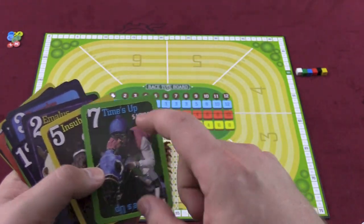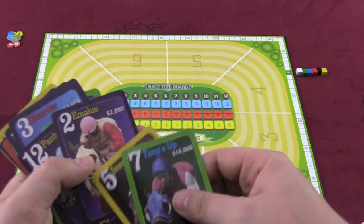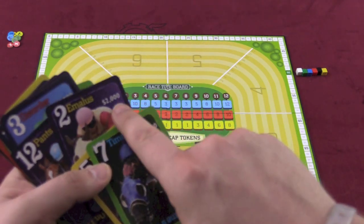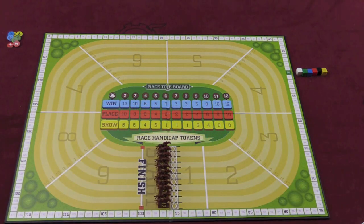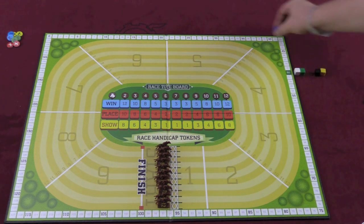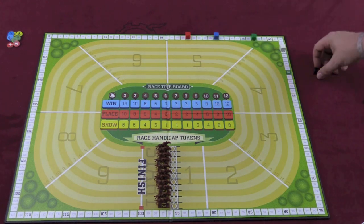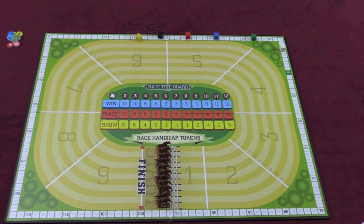When you pick these horses, you're picking the numbers. Obviously a seven horse is better than a two horse, which is why the seven horse costs $10,000 and the two horse costs $2,000. Once everyone has drafted their horses, everyone starts with $50,000, and you'll move your markers back by however much the different horses you bought cost. Then the game is ready to begin.